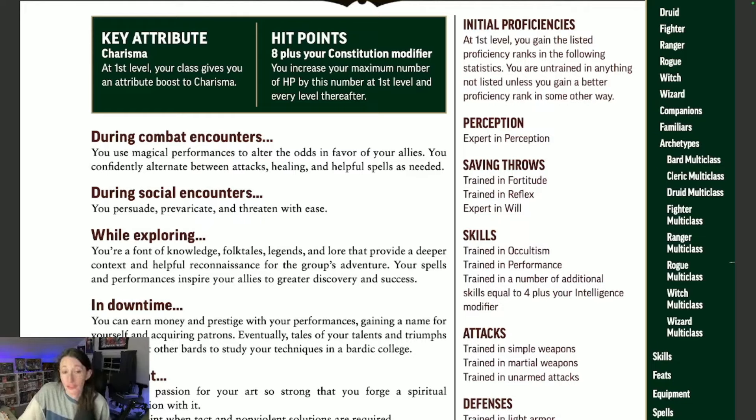In the remaster you have the six original ancestry options: dwarf, elf, human, gnome, goblin, and halfling. There is still the option for mixed ancestry — your half-elves and half-orcs — but there are two additional options: leshy, which are sentient plant beings, and full orc. Gnomes and goblins start with a named attribute boost for charisma and might be good choices. However, all classes except human and full orc get a free attribute boost, and humans and full orcs have two free assignable attribute boosts and no attribute flaw, so your choices are pretty wide open for Bard.